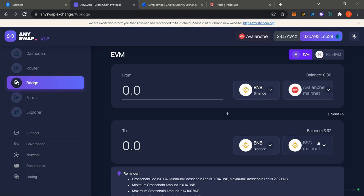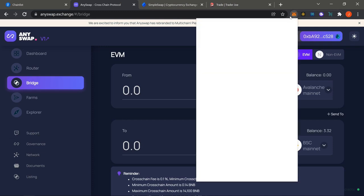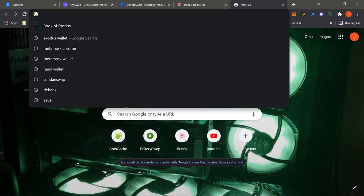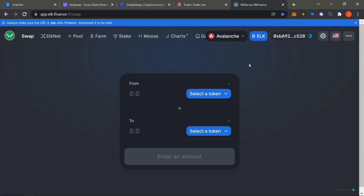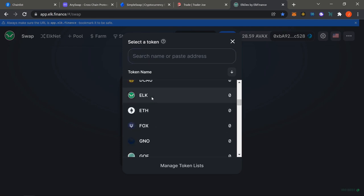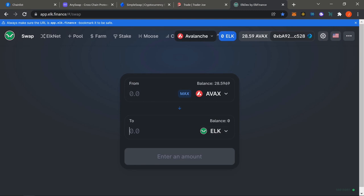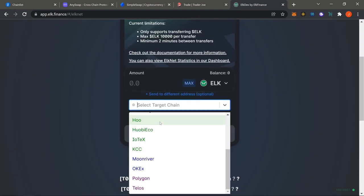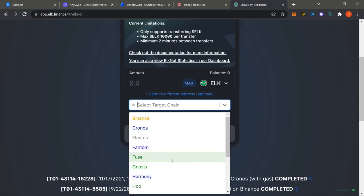Depending on who you are: if you're coming from a centralized exchange and want to move over, use Simple Swap. If you're already on different chains like AVAX or Fantom, you can use AnySwap. If you're brand new, I honestly suggest using ELK. ELK is one I like because all you have to do is turn your AVAX or whatever chain into ELK, then purchase some ELK, and from ELKnet you can bridge to almost any other chain — making it one of the easiest ways overall.